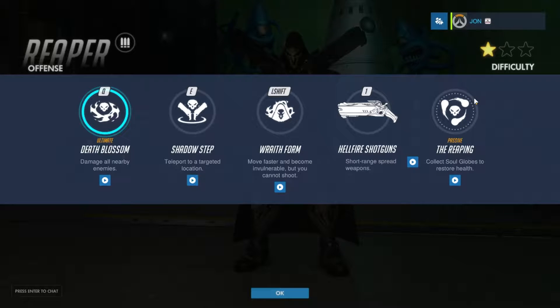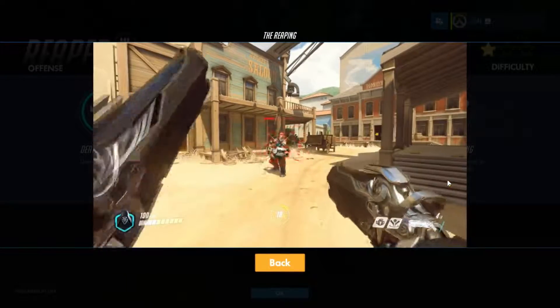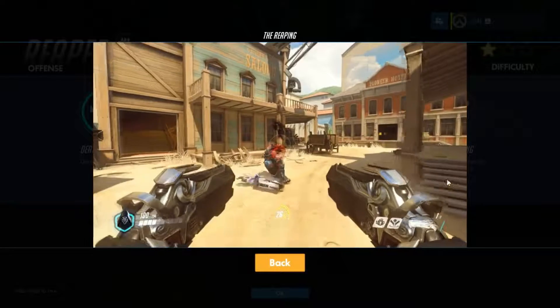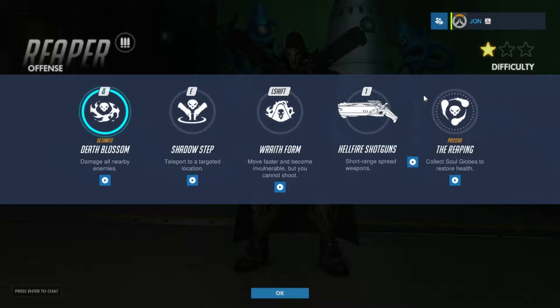Let's get into his moves. First we have his passive, Soul Globes — collect soul globes to restore health. It just happens randomly, you don't have to press anything. Then we have the Hellfire Shotgun — short range spread weapons. I've always died by these a lot, so I'm actually kind of excited to use them.